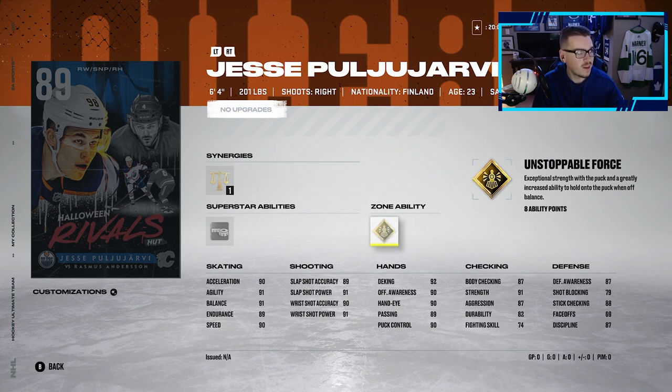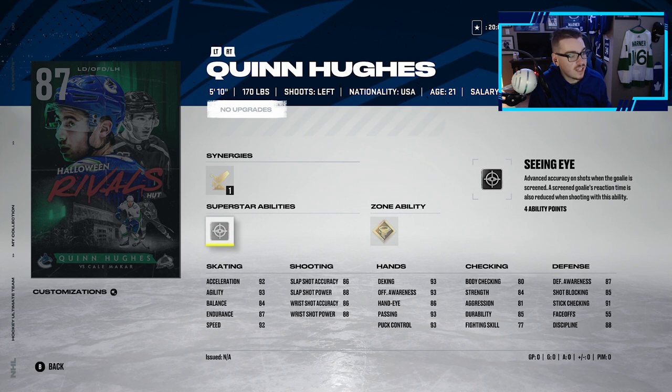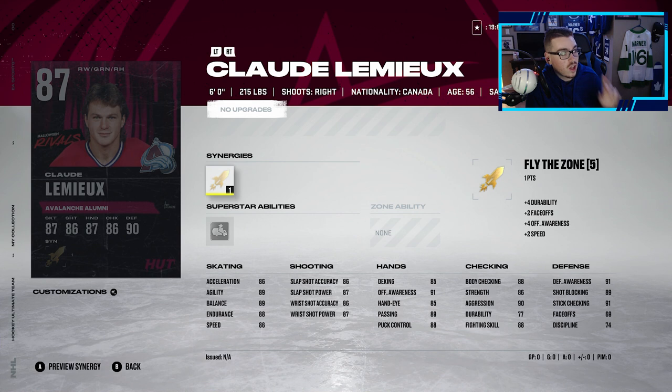Puljujarvi's card looks absolutely unreal — at 6'4 he's got 90 speed, 90 acceleration, 91 agility, 91 balance, a really good looking shot. Not a bad card at all. Getting to our 87s, we have Quinn Hughes. Booming Shot is his synergy, Seeing Eye is his superstar ability, and his zone ability is Spinarama. This card looks absolutely unreal — 92 speed, 92 acceleration, but 84 balance, so he will get knocked off the puck pretty easily at 5'10, 170 pounds. Pretty good card with a very good looking shot.